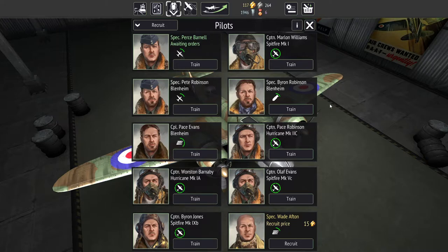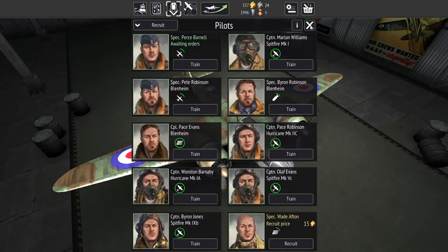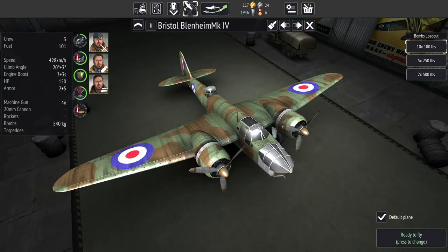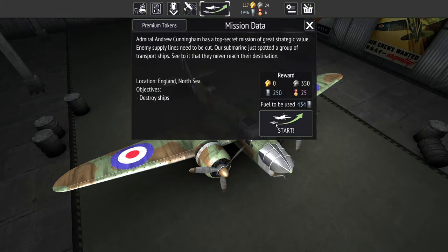Since we'll be piloting the bomber, the bomber pilot is on this plane — bomber pilot, fighter pilot, bombardier, and gunner. Shooting accuracy is 46% — let's train him up. Got to 59%, not amazing. I'll max him out and max out our silver. This should be our default plane still. Let's go do this mission — a naval mission. England, no sea. Objectives: destroy ships. Let's do it.